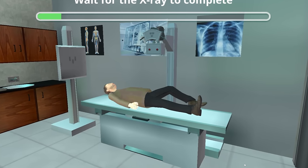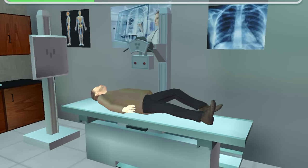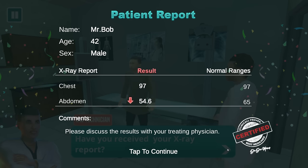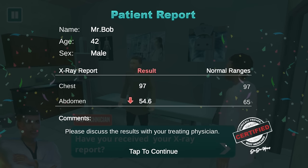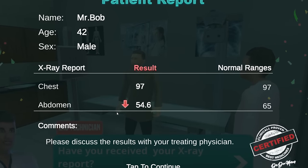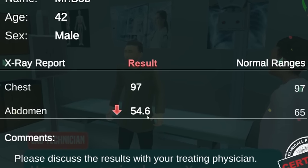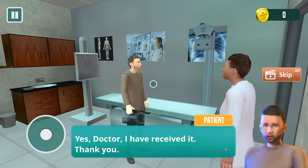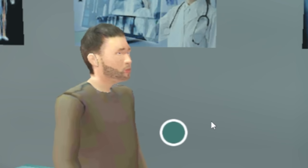I've waited for this day — the day when I finally get to irradiate someone. That is the fastest radiology report in the history of the universe. I love that it says the chest is 97. 97 what? Oh no, my abdomen only has 54.6 hit points left — like a Dungeons and Dragons character. I have received my report. Am I supposed to read this or are you going to help me out?